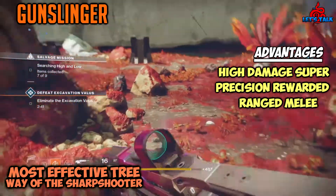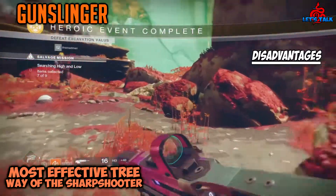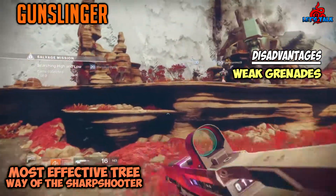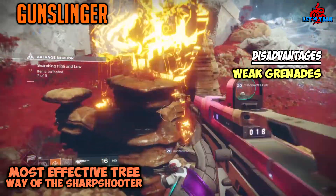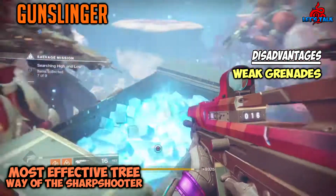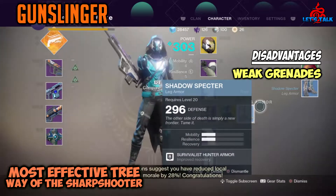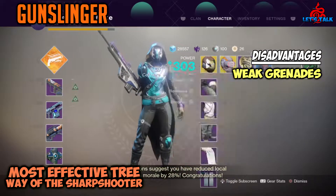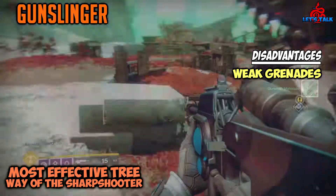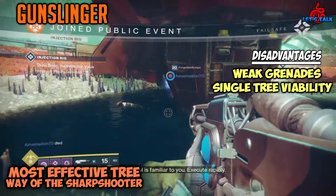On to the disadvantages — the grenades are kind of crap. Trip Mine is very situational; you have to throw it so it lands on a wall or ceiling for the blast to hit the enemy. If you throw it at their feet it does minimal damage. Swarm Grenade just doesn't do enough damage to a group, though if thrown with two targets or less it does its job. Incendiary Grenade is okay but doesn't feel like it does enough damage to actually feel like a grenade.